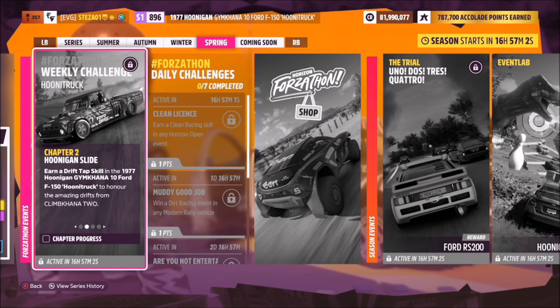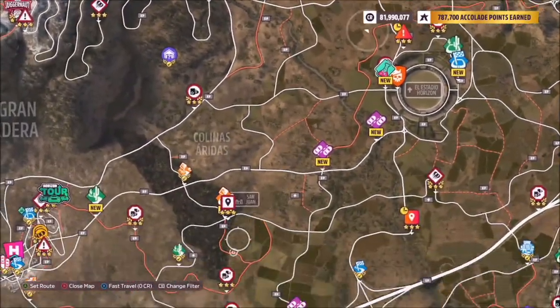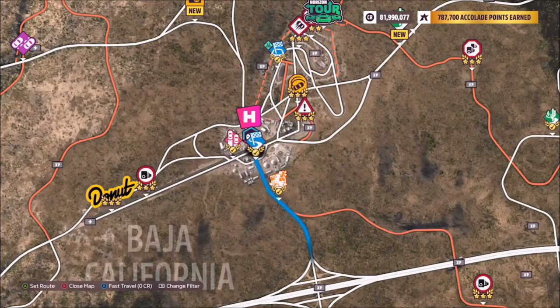The first challenge wants you to earn a drift tap skill in your Ford F-150 Hoonitruck. I recommend heading over to the main Horizon Festival to do this — that's where I find one of the best locations.